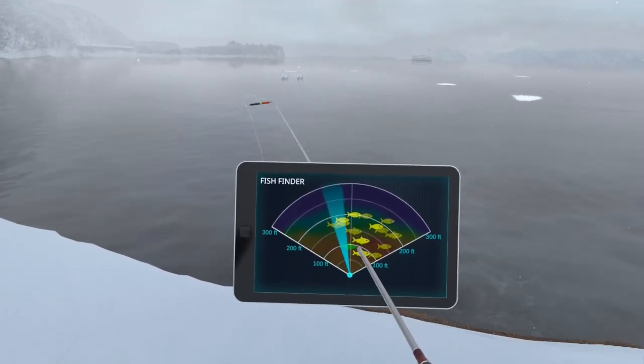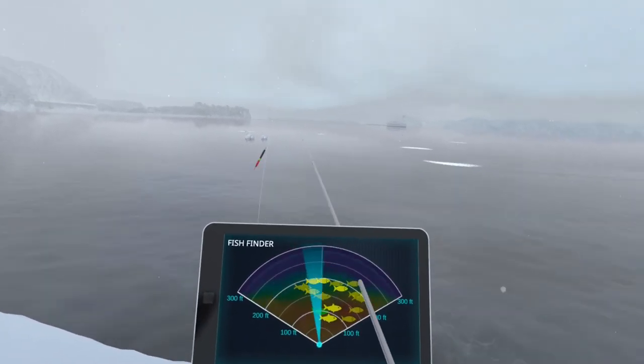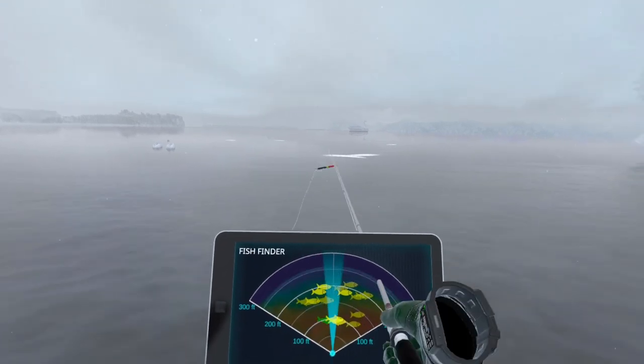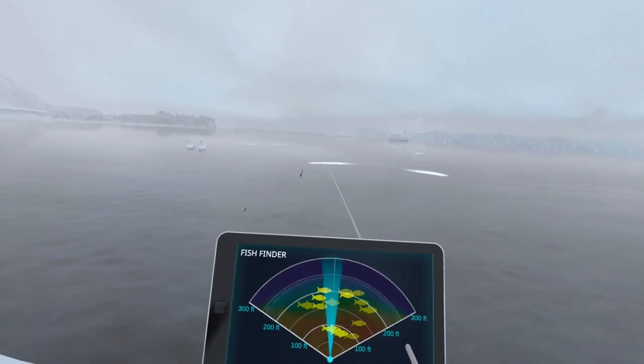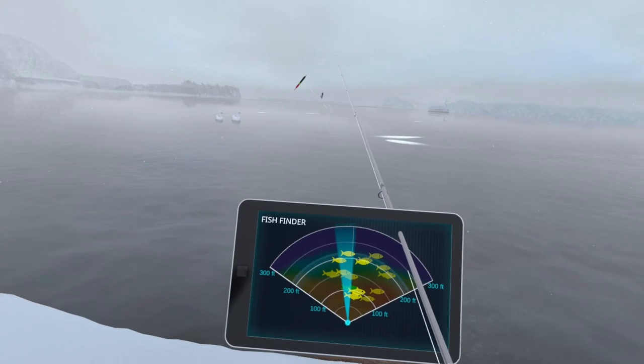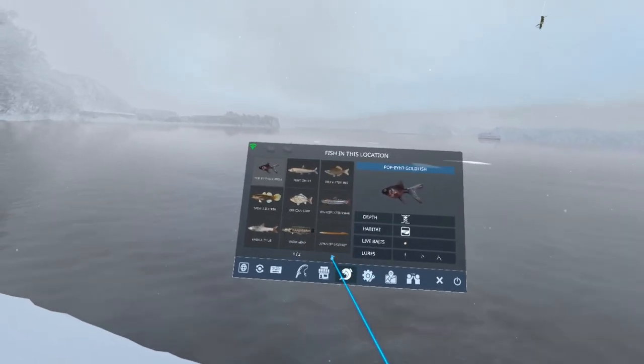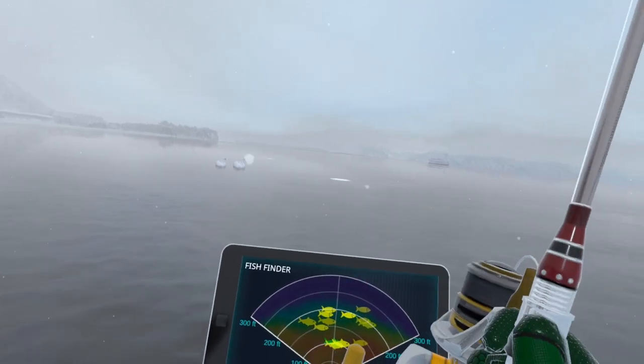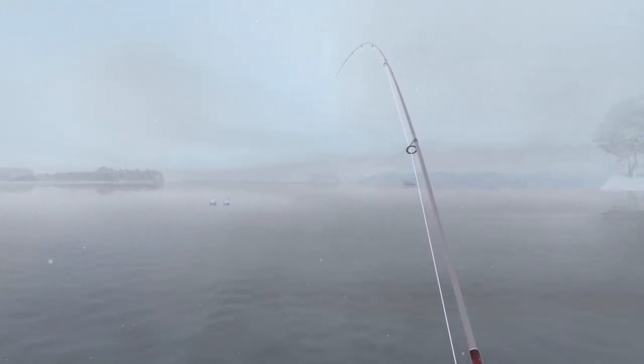It only took eight resets to find it — not too terrible. It's right out front around where that swirl is. I'm going to cast just to that reference point. He looks like he's in the middle and bottom — I'll drop it to the bottom. There it goes, turned red instantly. Since it's the only green fish out there, it's the only one that turns it red instantly, so I don't have to worry about the other two that were right next to it — they were on top and he's on the bottom.